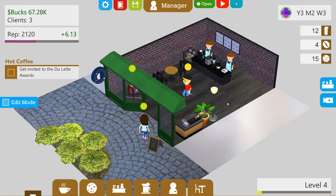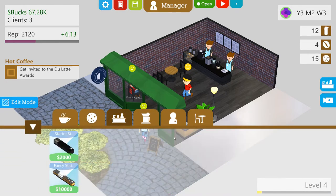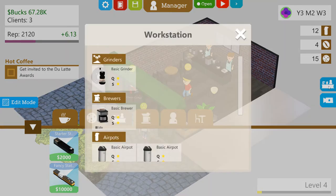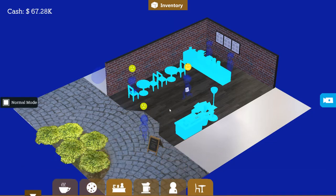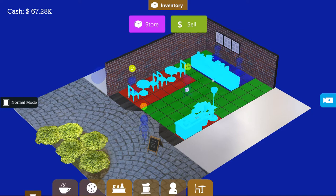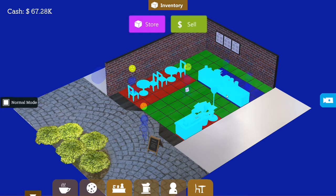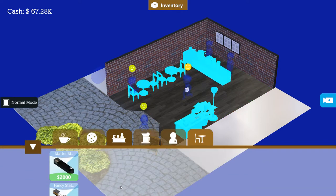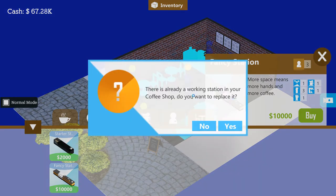That's working well. I'm wondering — if I go into edit mode... that's workstation stuff. Cool to see that — you can see the slots. Edit mode — here's edit mode. Sell it, store it... I want to add a new one. That's got some more room. There is already a working station in your coffee shop. Do you want to replace it? Yes, I do.